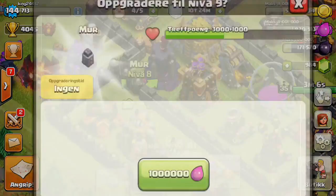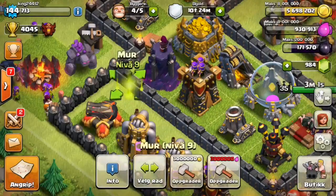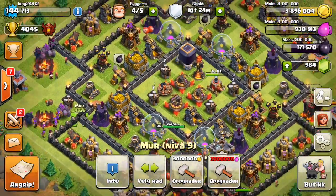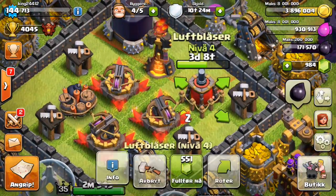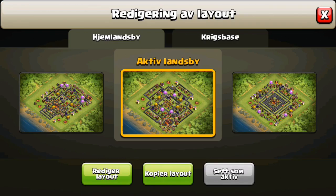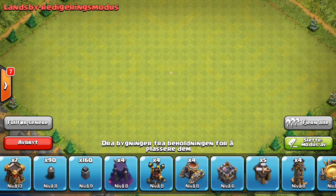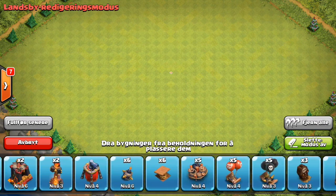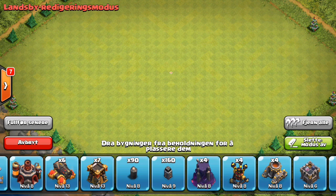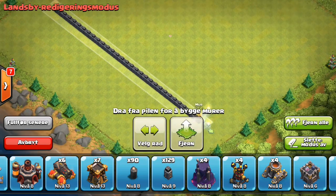Here we go upgrading these walls real quick. It's gonna cost us a million a piece, so we're gonna spend three million elixir and then like two million gold, and that'll show you how many walls we actually have already completed. We're going to our build area and removing everything to get a clear view. The game is in Norwegian — I should have changed it but there's no point backing out now. I know what it says from playing long enough. We're at 160 wall pieces — let's see what that looks like.